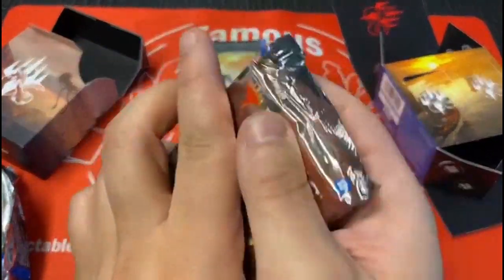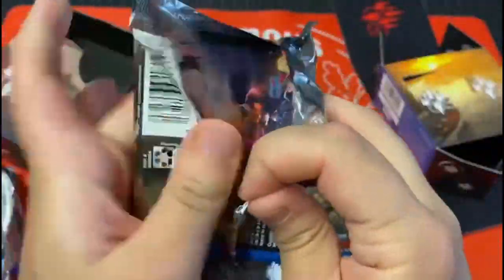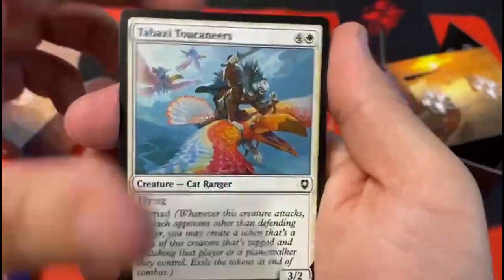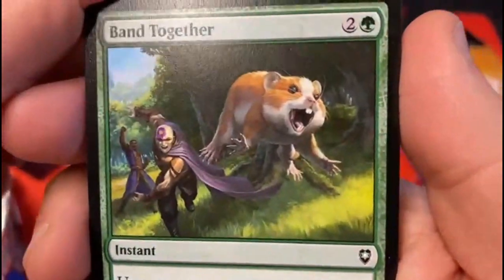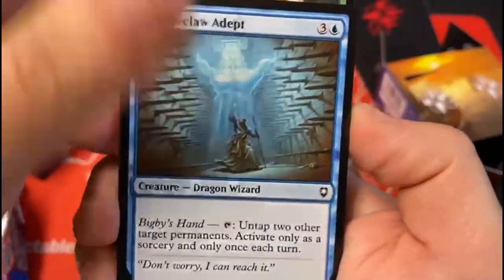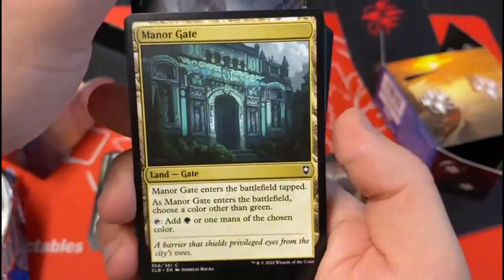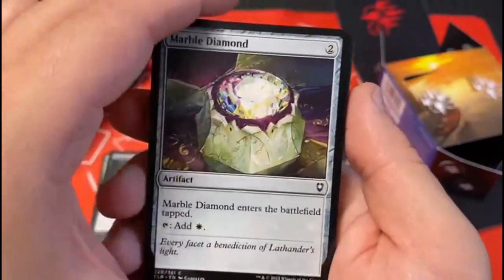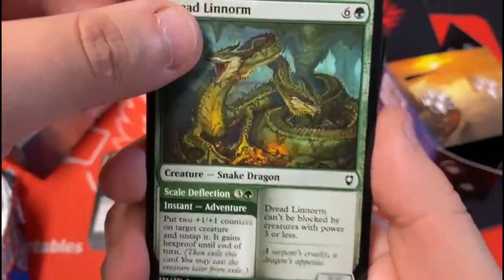Alright, second pack — I told you we'd be going faster. Here we go. It's a cute hamster, oh my god! Is this a mana gate? I think we've had like five or six now, there's probably around ten. Another diamond, and a little snake dragon — two-headed.